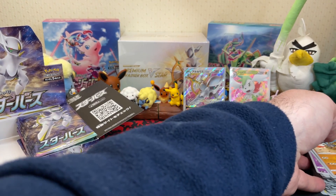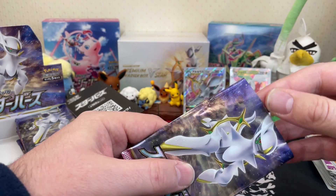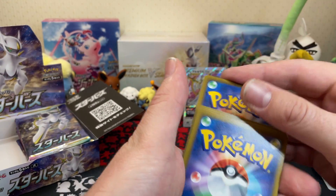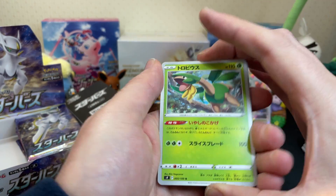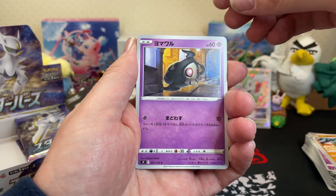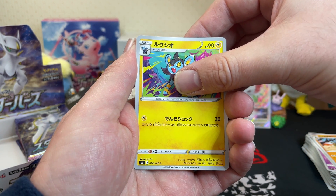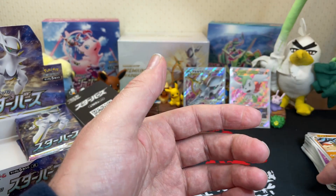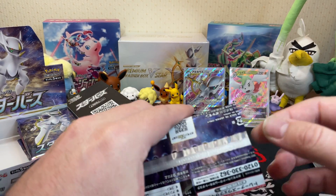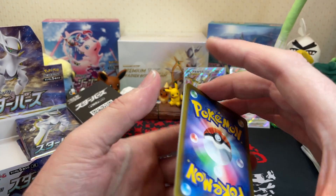So that's the first half of this box done. First pack of our second half - and we have a Tropius. I am still in the process of sending out the cards that people won in my giveaway for 100 subscribers. We do still have our lofty goal of trying to get 500 subscribers by the end of February - we can do it! If we do, we're going to do another giveaway. It might even be a Star Birth giveaway!